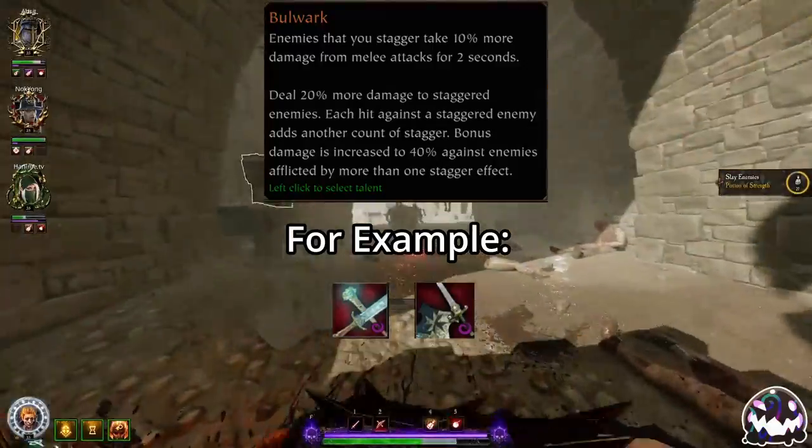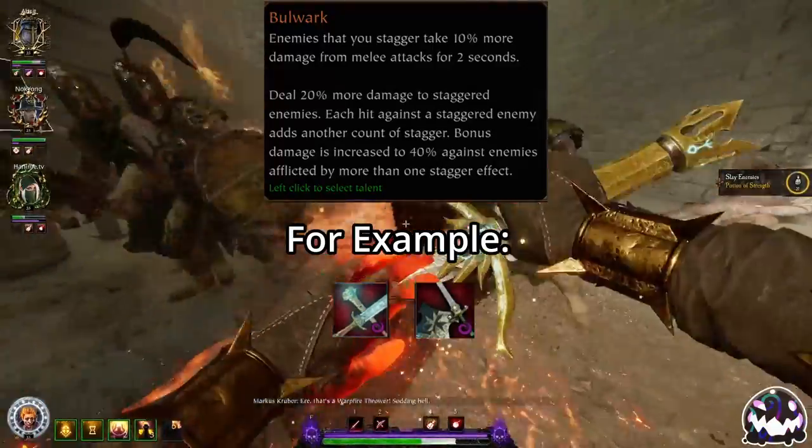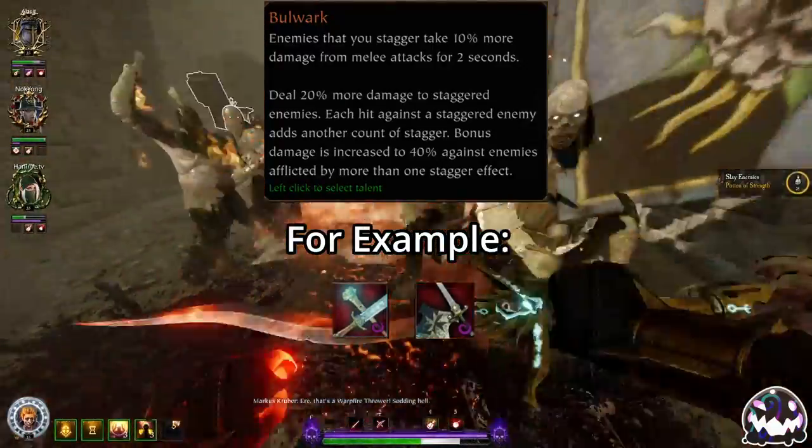Use Bulwark on shields and the same weapons you'd use for Mainstay for when you want to boost your team's damage instead of your own.